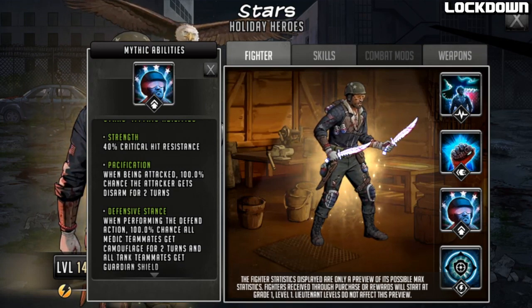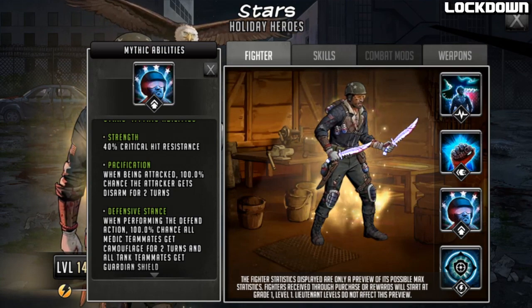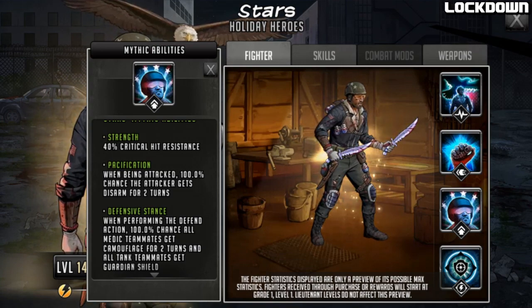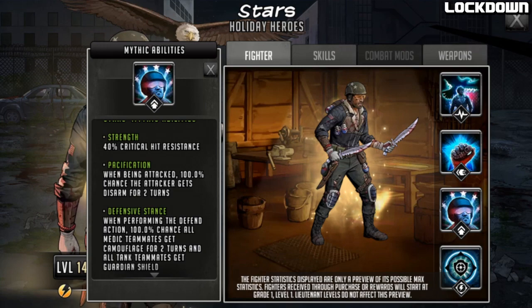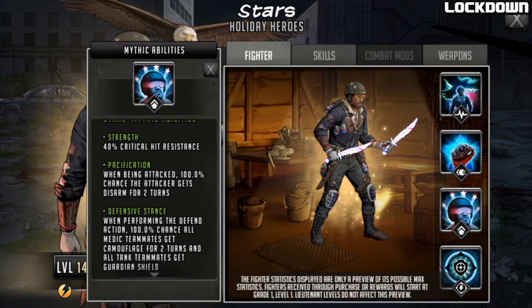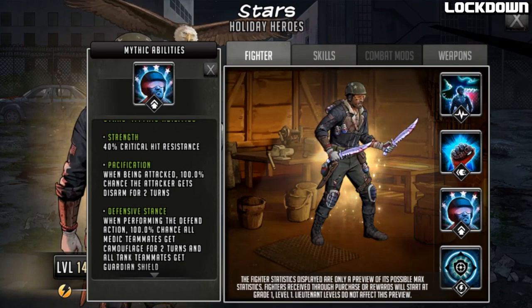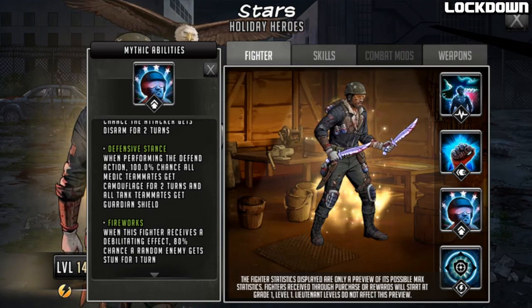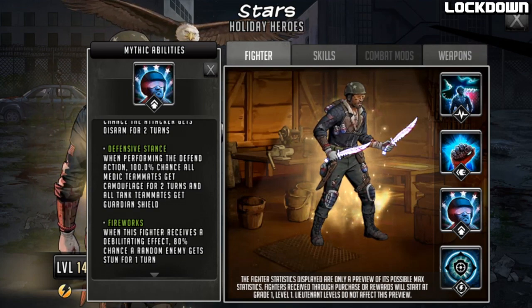The next mythic is called Defensive Stance: when performing the defend action, 100% chance all medic teammates get camouflage for two turns and all tank teammates get guardian shield. That's why when he was doing his human shield he was getting a guardian shield himself — he is a tank. If you have two other tanks on the defense team it applies to them as well. Davy himself may even be a tank so he could potentially get a guardian shield. Medics get camouflage, which stops AoE and line damage.